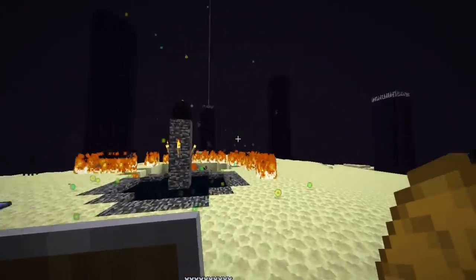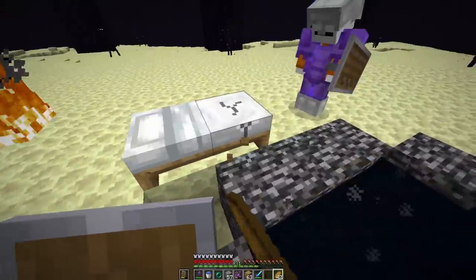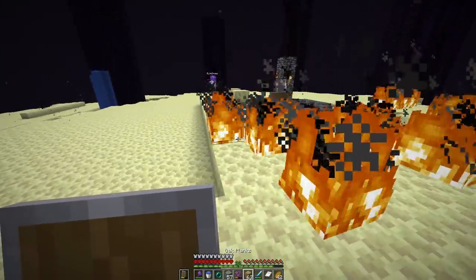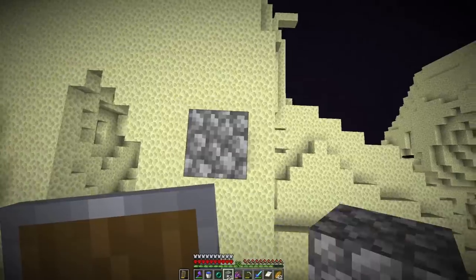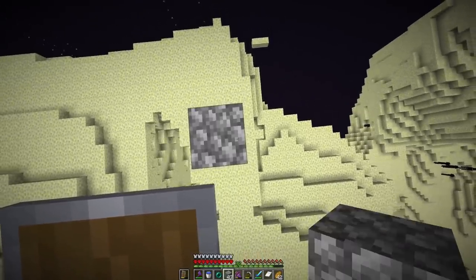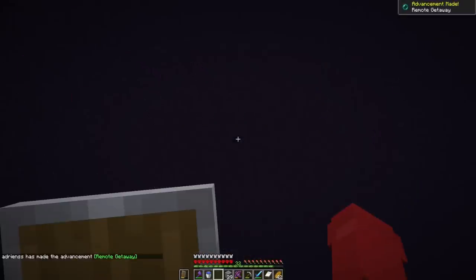Right after we finished the fight, for some reason they started messing around with beds — they didn't right-click but placed them as if they were going to, which scared the heck out of us. We were not going to die this late. We took the ender dragon egg and put it up for display at our base. Then it was a race to the outer skirts of the End, where the end cities lie — and end ships that have the dragon head and the elytra.